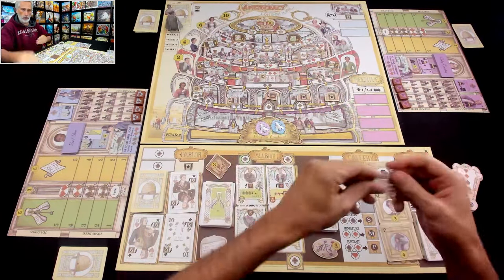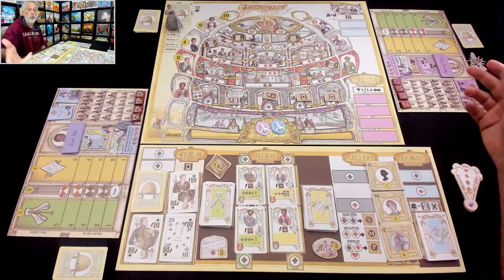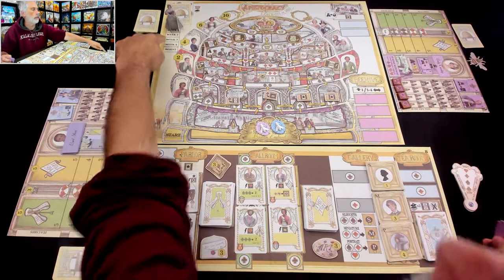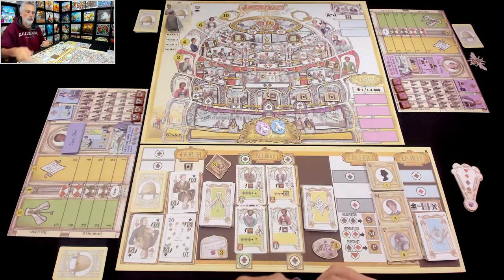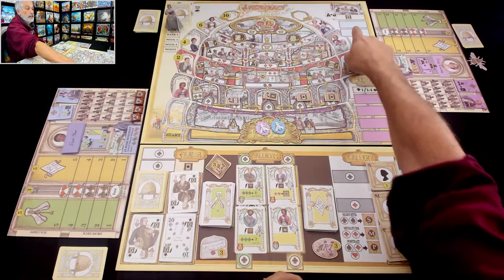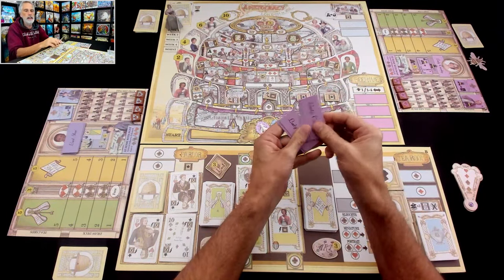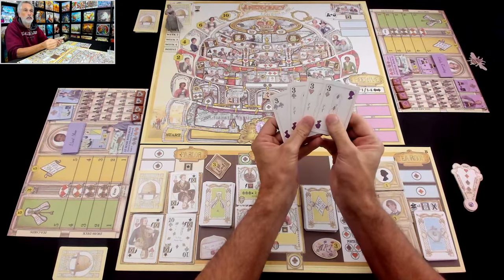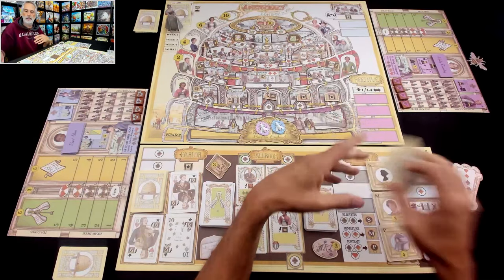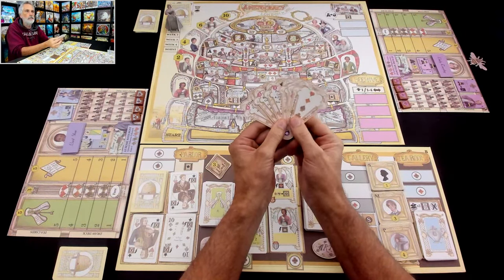She will be working her way up the hive first. This is a worker placement game. Over the course of a week — and the game is going to last four weeks — we each have four calling cards we can use to get into various spots like the parlor, the tea room, the beehive, or potentially the prime minister's dining room. On your turn, you take one of your calling cards and go do an action.